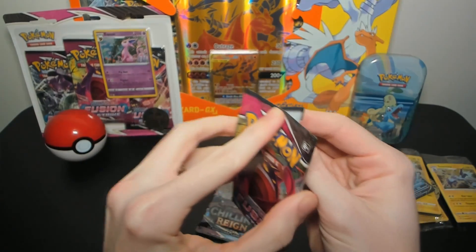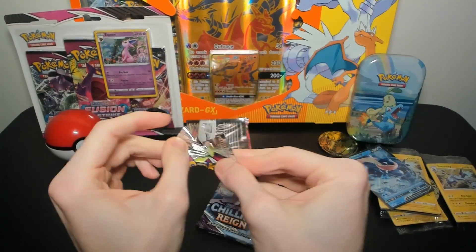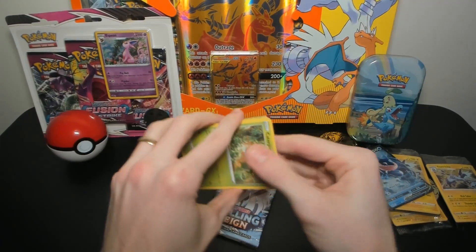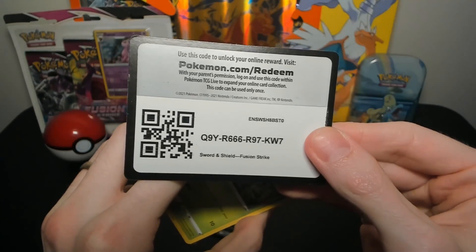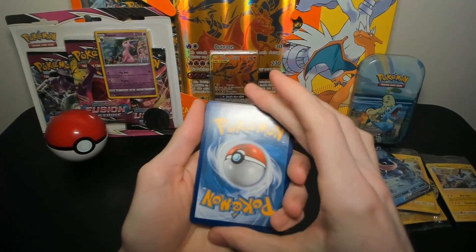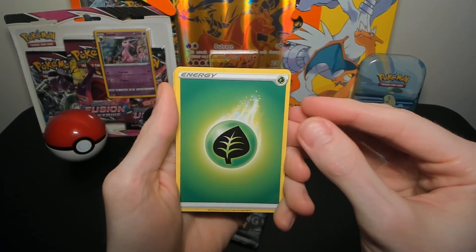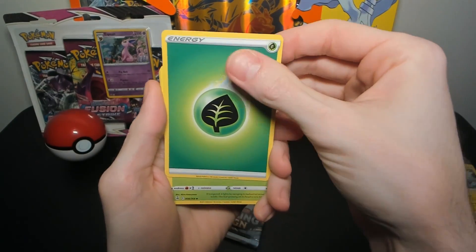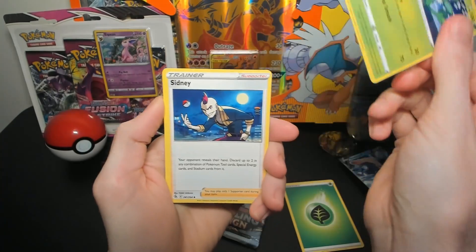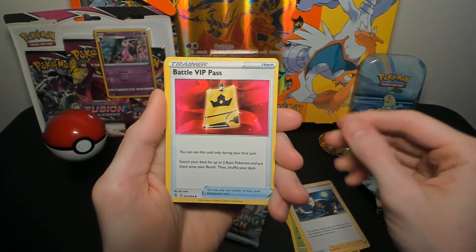We've got Fusion Strike and Chilling Reign again. Let's go with the Gengar art pack and see if we have any luck. Can we, in this last box, make up for everything else? Alright, we've got grass energy — I'm feeling it, this is the one! We've got a Xatu, a Sidney trainer card, and a Battle VIP Pass.